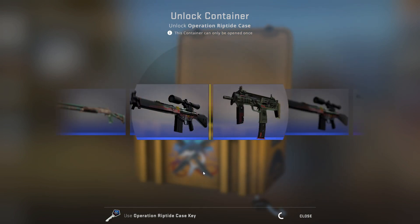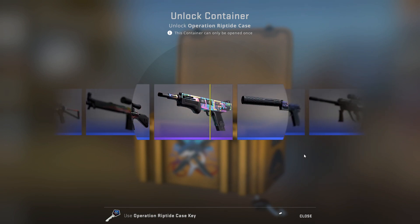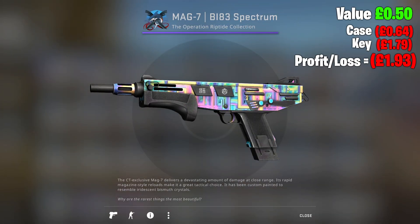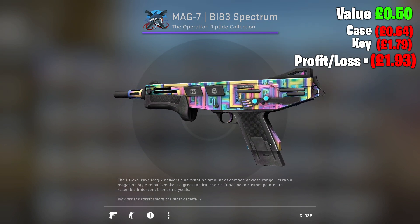Day 102 — see pink, go buy — and we open a purple. To be honest, I think the USP would have been better, but at least we got purple. Minimal wear Mag-7 BI 83 B1 83 — I don't actually know what that says — Spectrum.